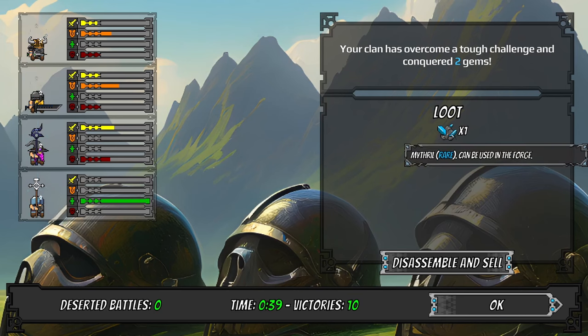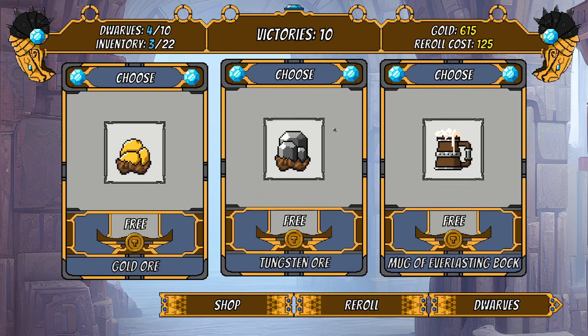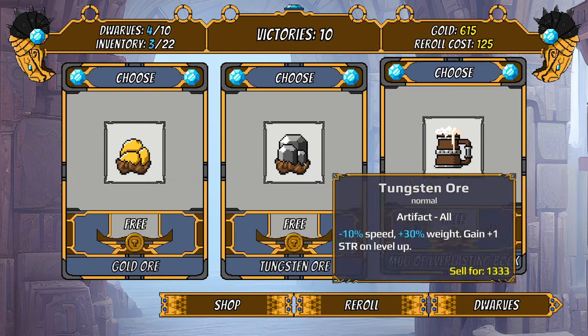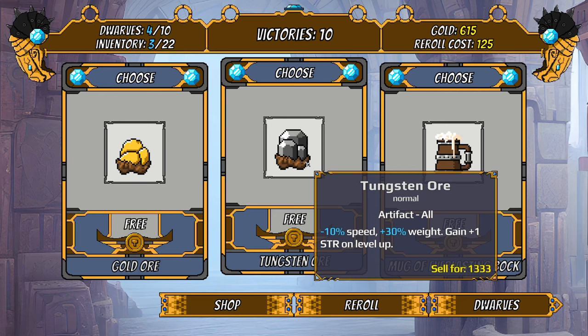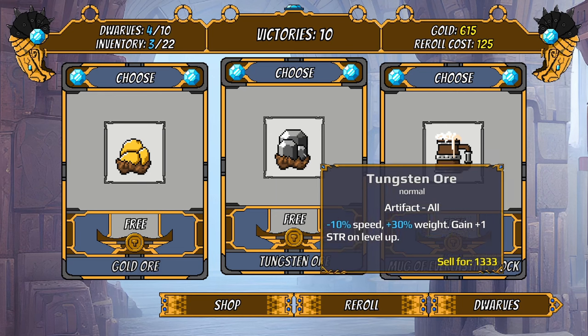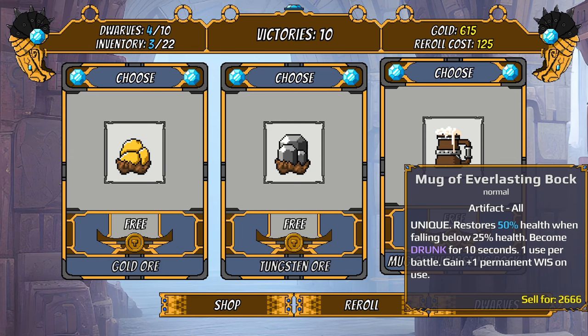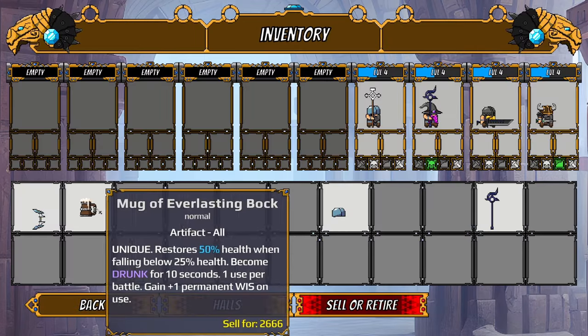We got some loot including mithril, which can be used in the forge. I'm pretty sure it means we can substitute it for an item when forging. We also got some major items with interesting effects: one earns 30 gold for each level the wearer has upon level up, another gives plus one strength on level up, and one restores 50 health when falling below 25% health — becoming drunk for 10 seconds — and grants plus one permanent wisdom on use.